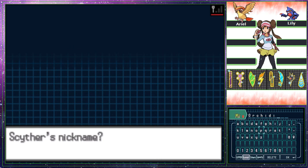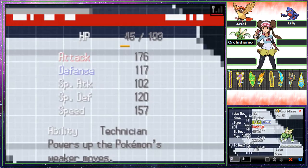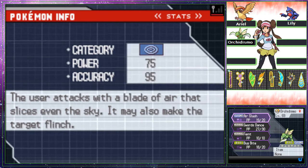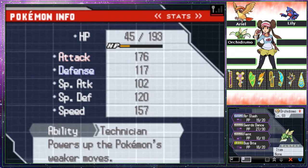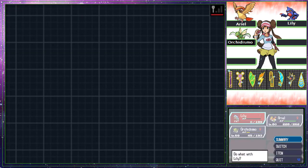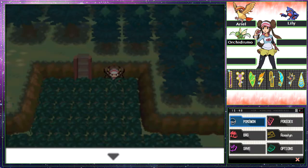Orchidsimo — okay, that fits. It'll be a magician of sorts. It has 31 in Attack and Technician — that's nice. We'll have to revamp this moveset quite a lot. Technician is interesting. I really wanted to finish grinding up Lily but I kind of ran into Orchidsimo a bit too quick, so let's grind them both up and I'll meet you in just a sec.